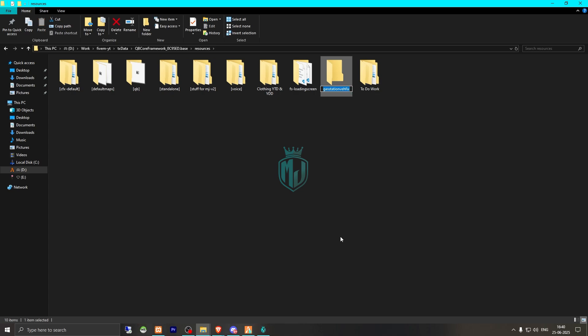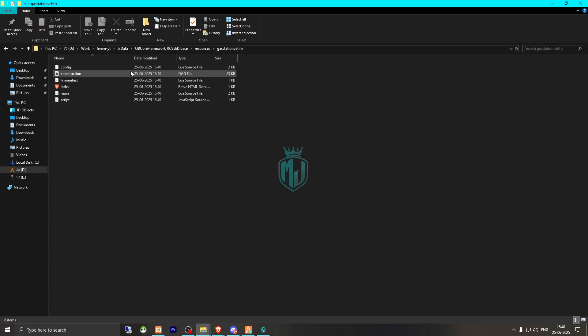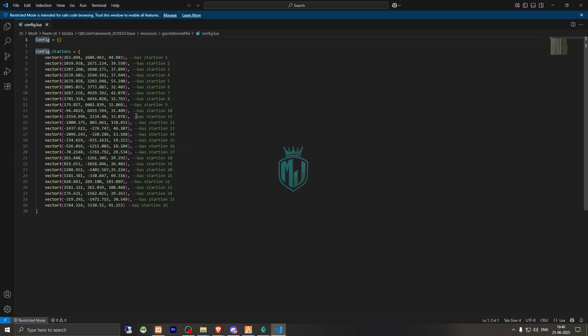Copy the script name and open it, then we have to go to its config.lua file. Right here you will get to see all the gas station locations, and you can create more as well.